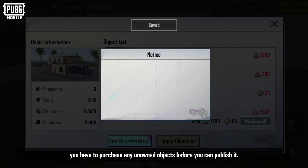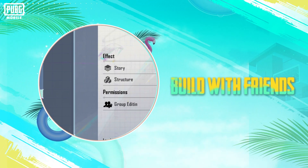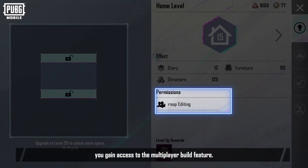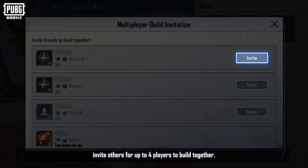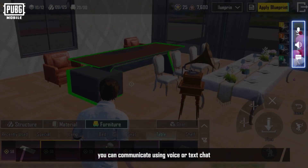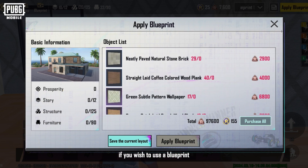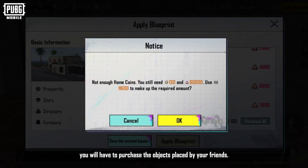If you wish to use a blueprint for your home, you have to purchase any unowned objects before you can publish it. Upon reaching home level 15, you gain access to the multiplayer build feature. When in blueprint mode, invite others — up to four players — to build together at the same time. You can communicate using voice or text chat to make the building process faster.